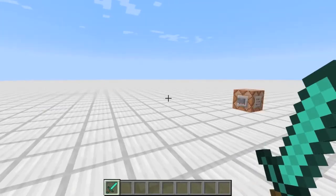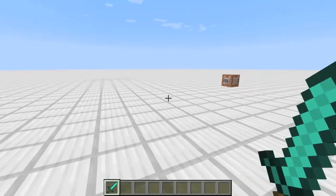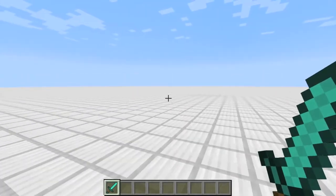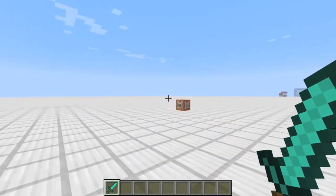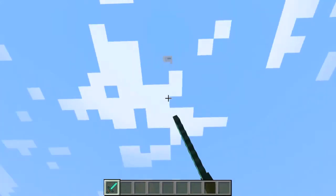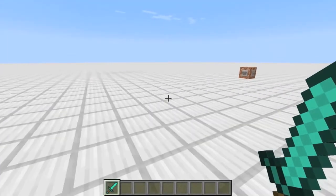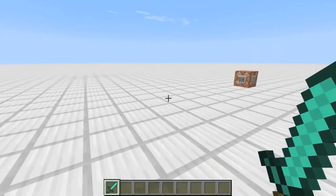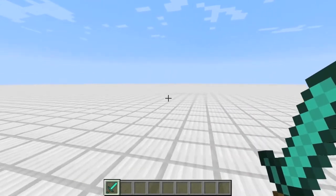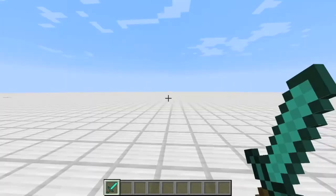Hey guys, Duggie here and welcome to the video. Today I've got my sword out because I'm going to fight some mobs. These mobs are actually custom mobs I've made myself, and I invented a mechanic using command blocks which are way up there in the sky, which will cause this mob to naturally spawn in the world.